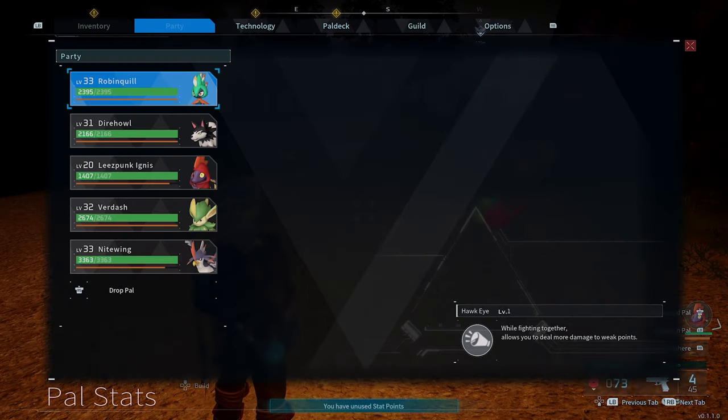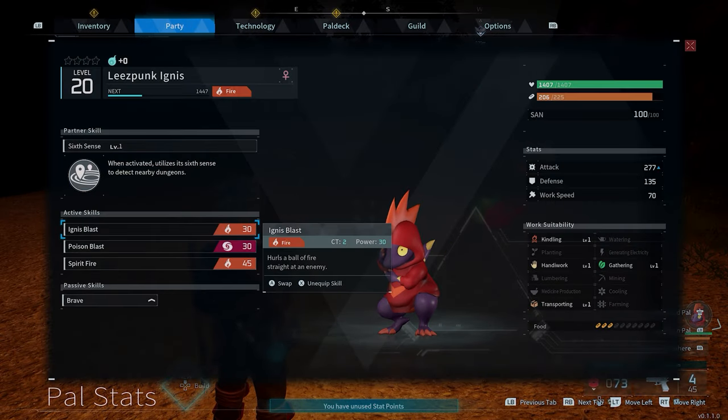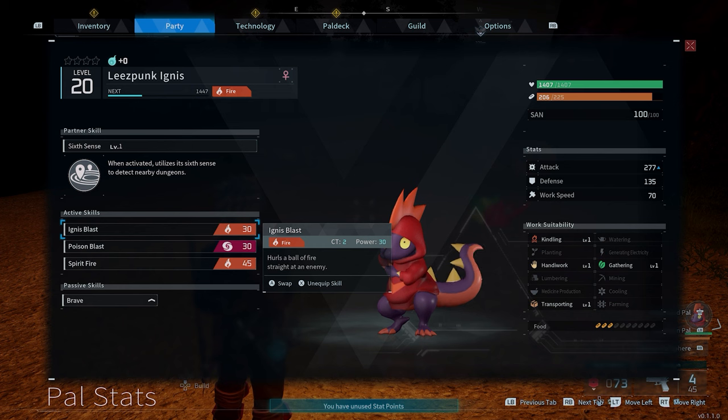So this is the ability, I'll show it to you real quick. When activated, it utilizes its Sixth Sense to detect nearby dungeons. Now it sounds great on paper, but it's actually pretty garbage because the range is so poor.